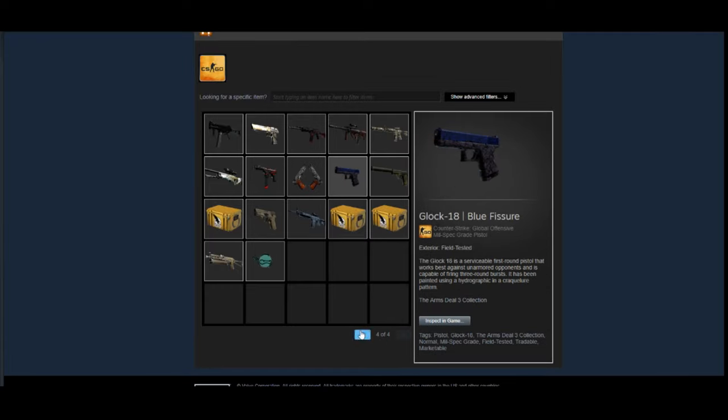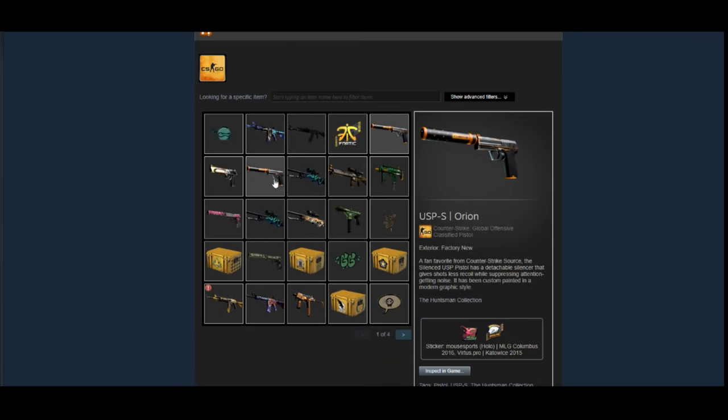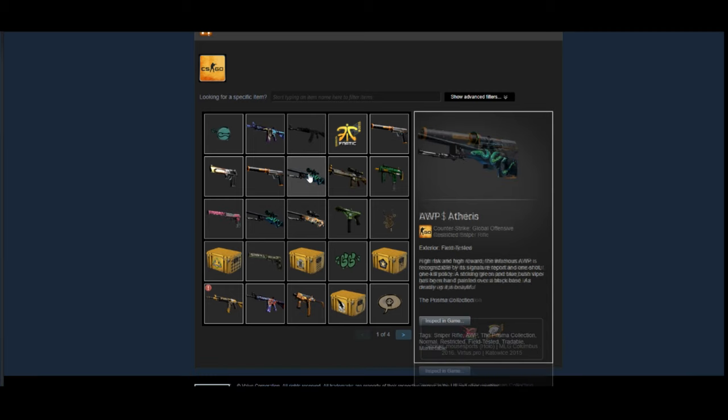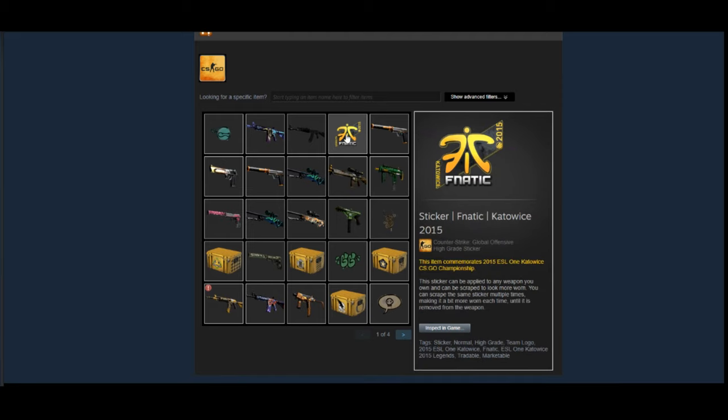There are a lot of trade-up contract results and case openings here. His first page is really where most of the big money is — the Factory New Orions, the Field-Tested Desolate Space, and stuff like that. Overall I'd say his inventory really stands well as an investment portfolio. It's very diverse — he's got a lot of stuff from different older cases positioned for rarity, some stuff based on community demand and consistency, and some middle-of-the-road items like the Dragon King that are both rare and demanded.